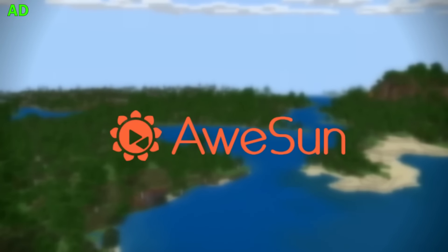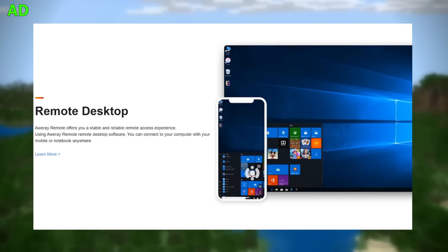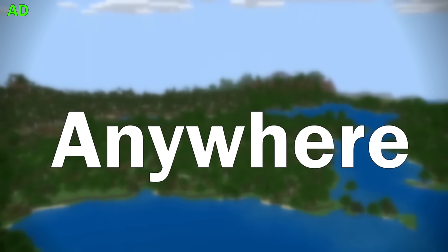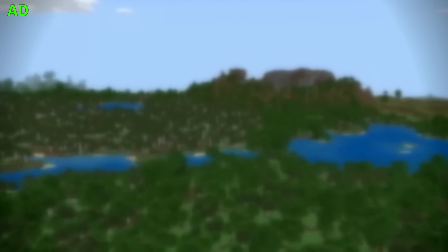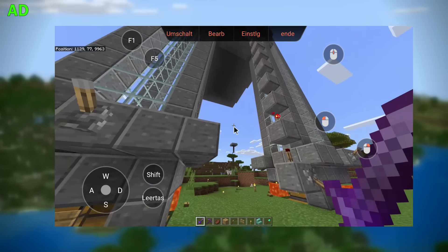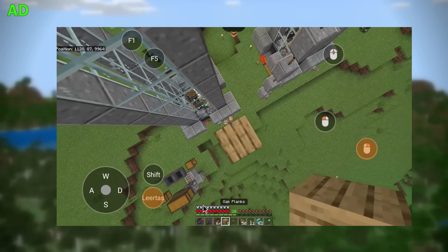Thank you Orson Remote for sponsoring this video. With Orson Remote you can remotely control your PC using your phone or another PC, anytime and wherever you want, and it's available for all Windows, iOS, and Android devices. The best thing about this is that it's completely free. You can use it for a quick AFK farming session or to access Java Edition on your phone when the PC is out of range.